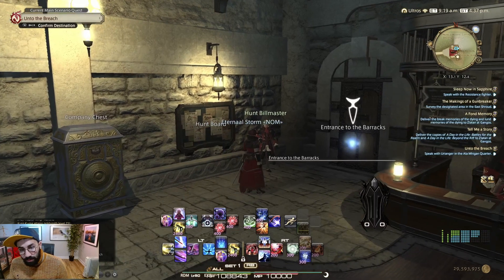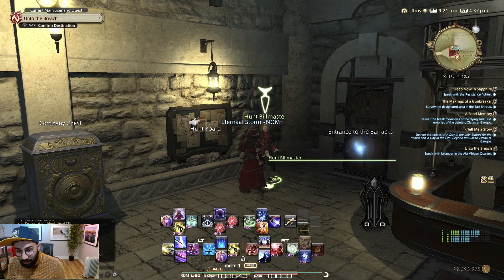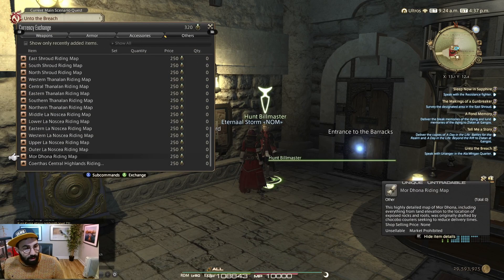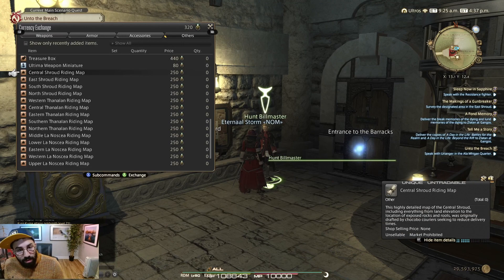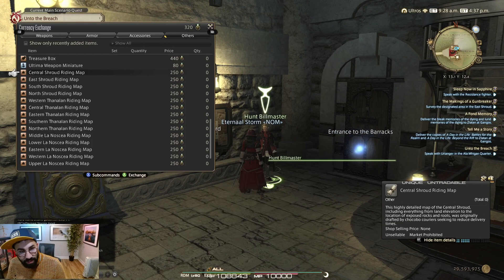You will have to speak with the NPC at the hunt board to get the items you need. Select 'Other,' and on the Others tab you will see all the riding maps available on the list. Every riding map will unlock the second star to have your mount move faster.